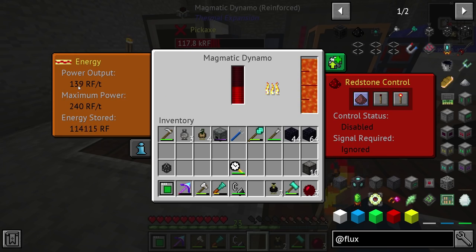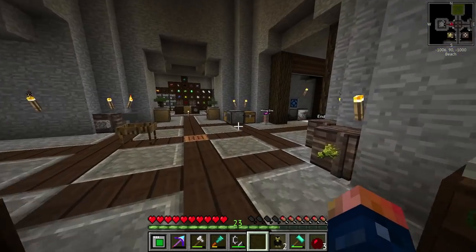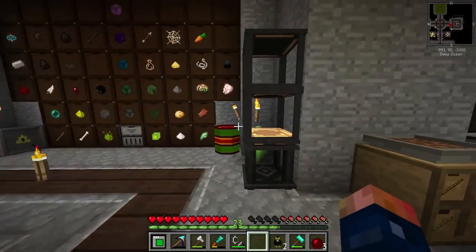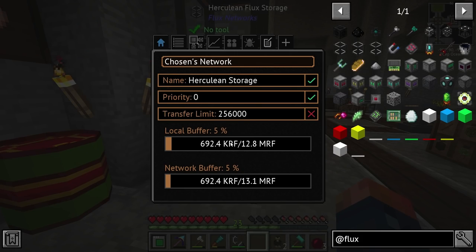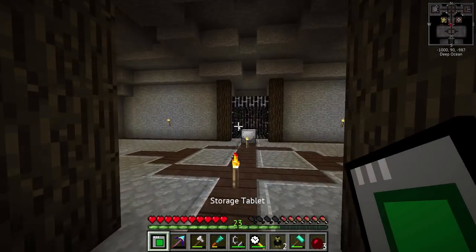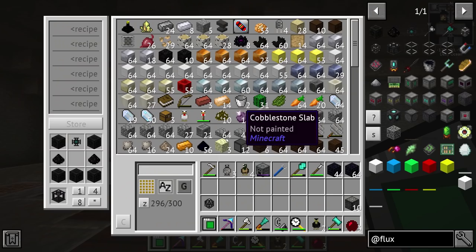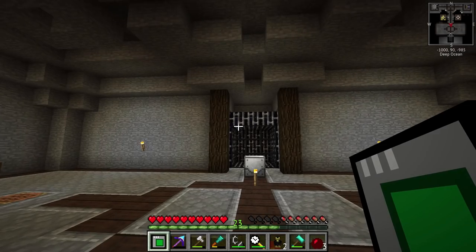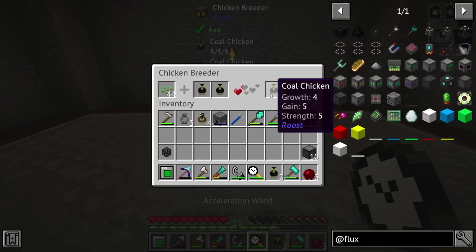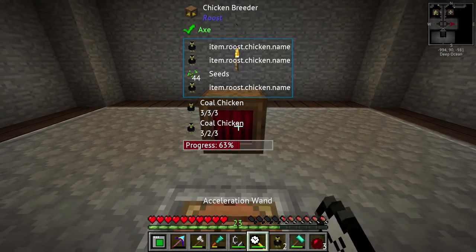Basically we're not generating the full amount of power, but the cool thing is it's going to start filling up our buffers. This is where it really helps out with our Acceleration Wand — because now any type of tool, even this, is going to stay fully charged regardless. This thing is fully charged, we just used it, and it's still fully charged. Anytime I go to use the Acceleration Wand it's going to stay fully charged, and that's what you want. That's Flux Networks in a nutshell — very, very useful.